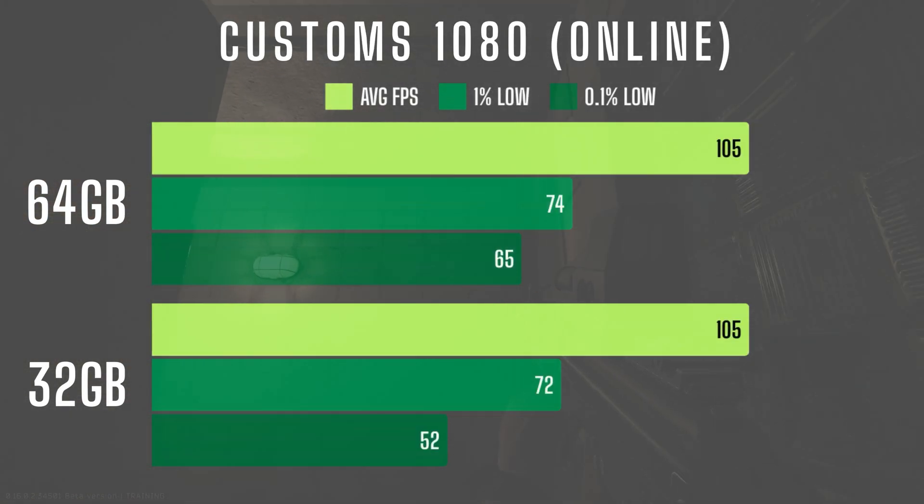In Customs 1080 online, while average FPS remains unchanged, the 1% and 0.1% lows were improved by 3% and 25% respectively. In 1080 the leads aren't as large, but as I moved up in resolution, those gains really blew up.